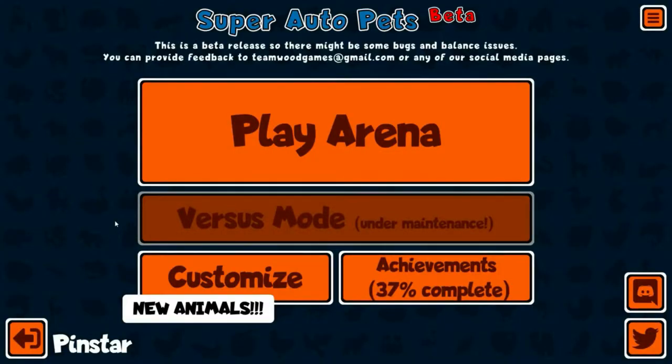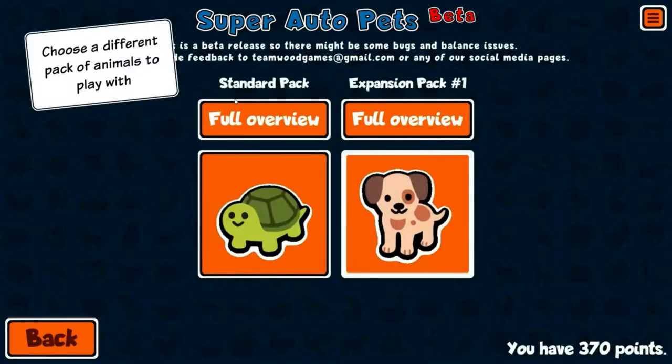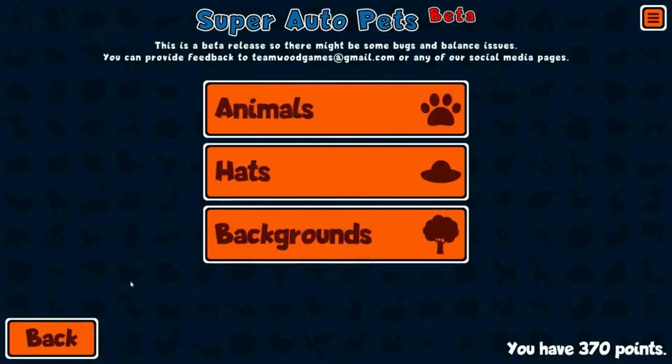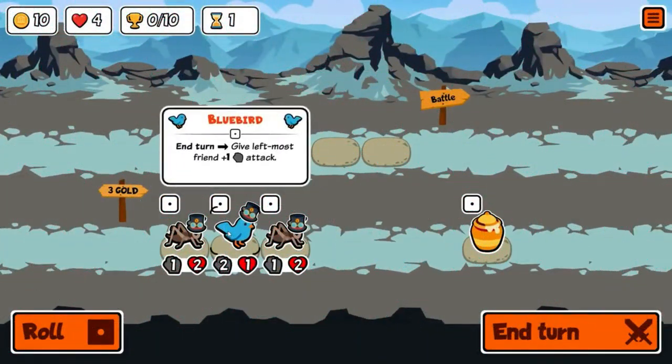Hello YouTube, I am Pinstar and this is Pinstar Plays Super Auto Pets. Today's second look at the game is going to be a run-through on the paid version. The paid version is five bucks and we'll be facing other people using the same pack — just different animals. The base mechanics are the same, it's just a different set of animals and a different meta in that arena.